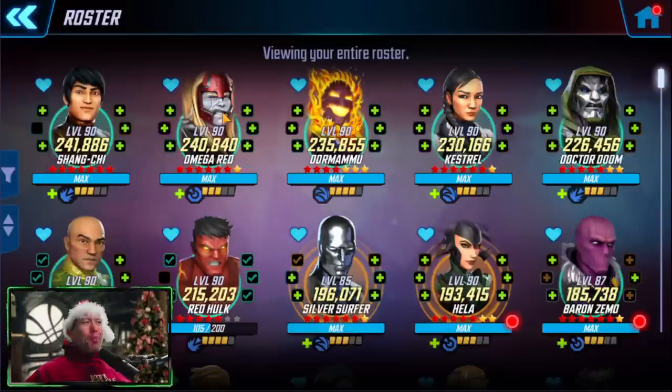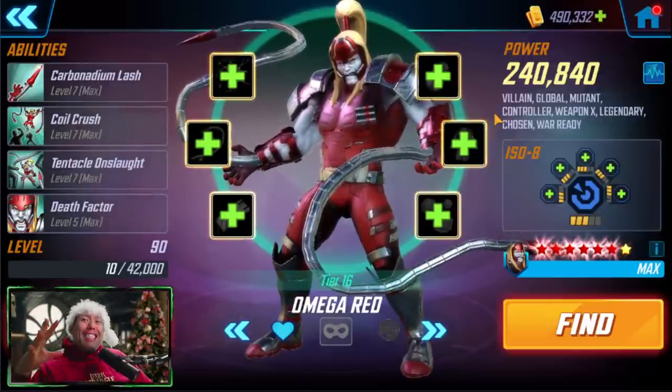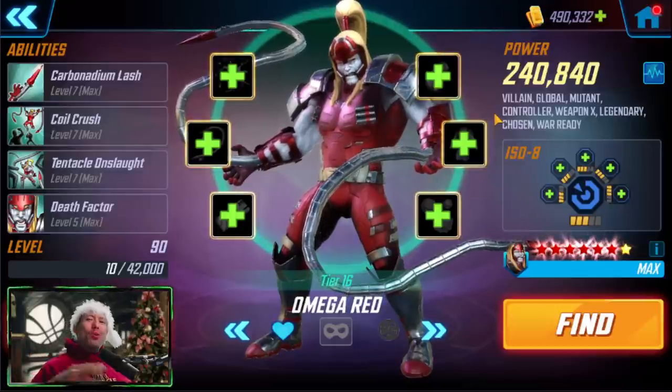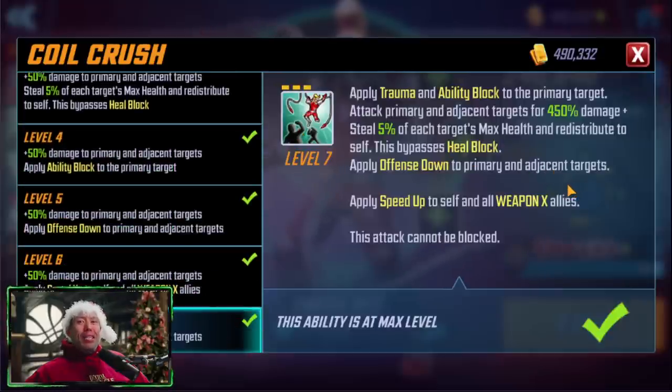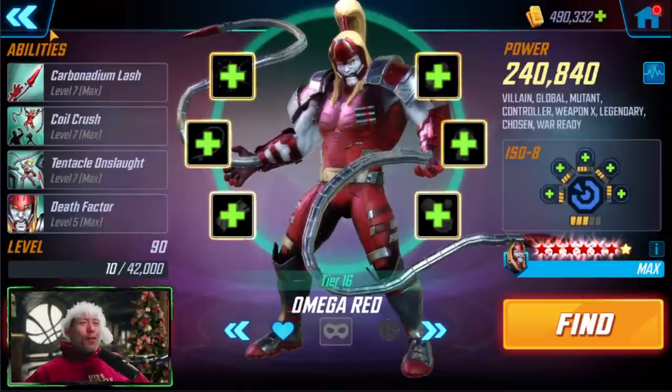Another early ability block to consider adding to multiple teams is Omega Red. In this season with Wolverine on the Weapon X team, you may want to keep Omega Red there. But if you're using Lady Deathstrike or Wolverine on other teams, he's got an early ability block on his special. He's a relatively fast character — not as fast as Zemo or Silver Surfer — but pretty fast, with an early ability block plus trauma that infects the rest of the team. He also has a late ability block flipping all positive effects to negative effects.